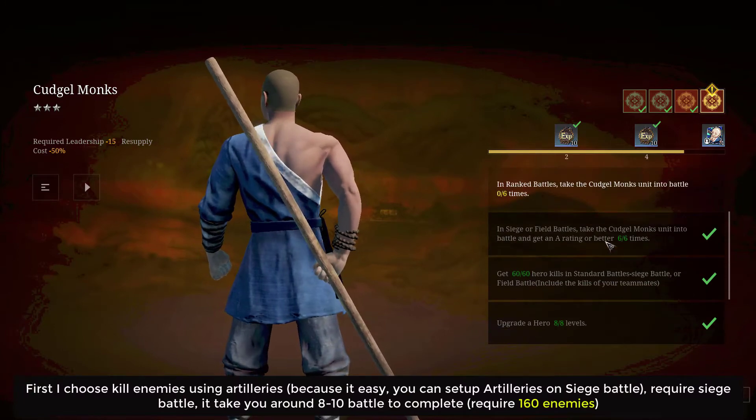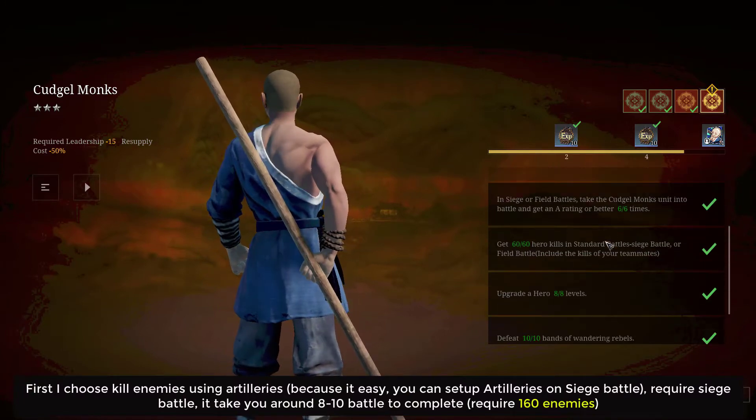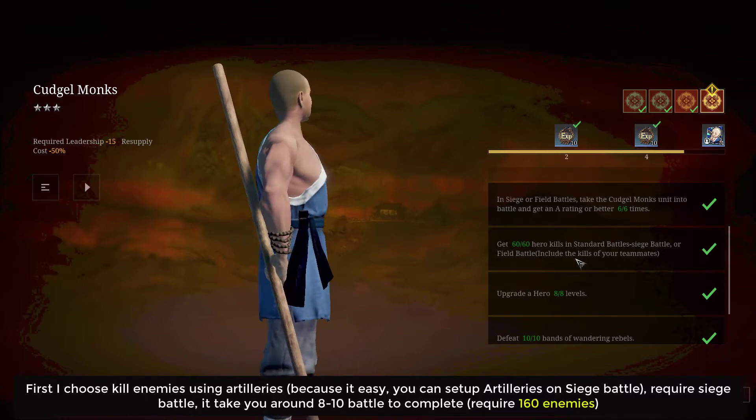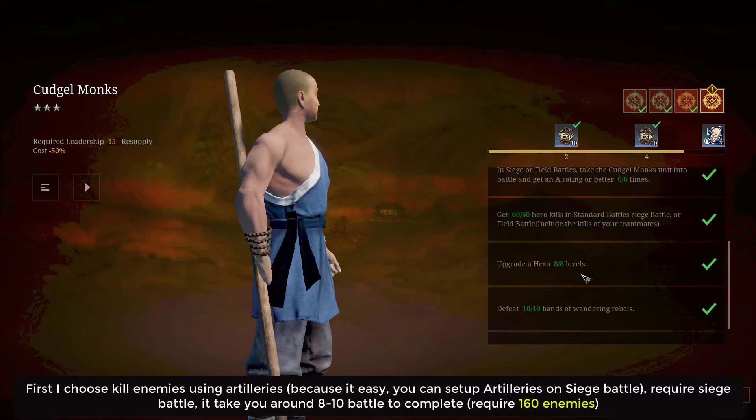First, I choose to kill enemies using artillery, because it's easy. You can set up artilleries on siege battle. It requires siege battle, and it takes around 8 to 10 battles to complete 160 enemies.